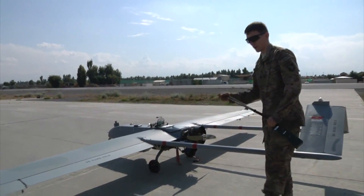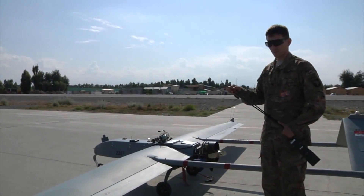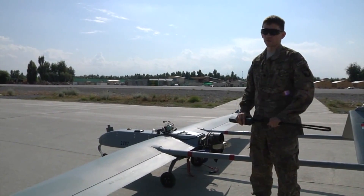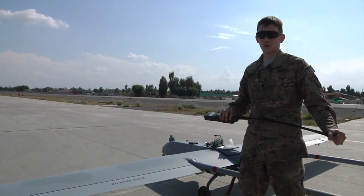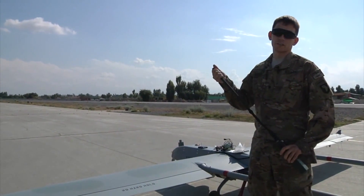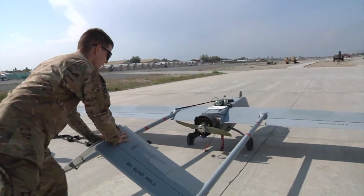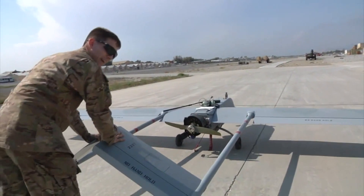This is the RQ-7 Bravo Shadow. It supports reconnaissance missions, so it usually just flies around and surveys the battlefield. Right now we're about to launch it so it can just fly around and do reconnaissance around the base. When it comes off the launcher, it goes about 80 miles an hour, which is just the right flight speed, and it helps us save fuel.